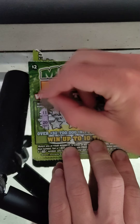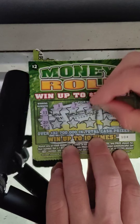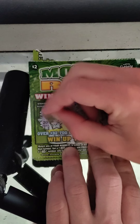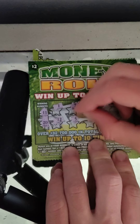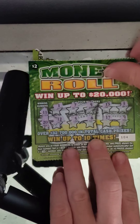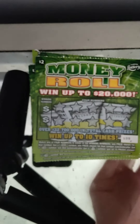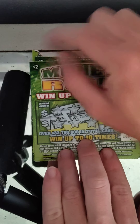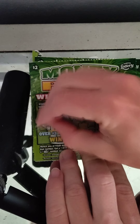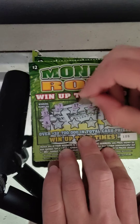Nothing on ticket 104. Let me check the odds on this game — odds are 1 in 4.5. Alright, ticket 105: winning numbers are 13 and 8, and we have 7, 10, 17, 17, 20, 1, 6, 14, 2, 11, 19, and 9.